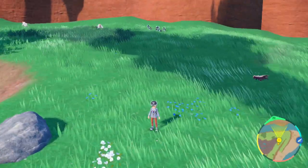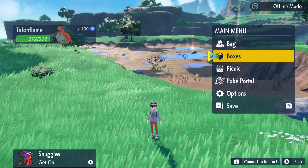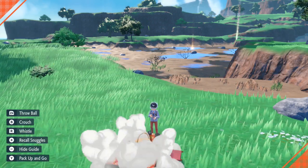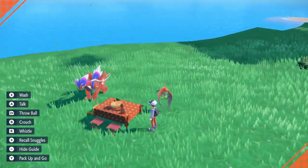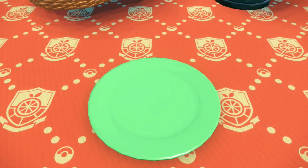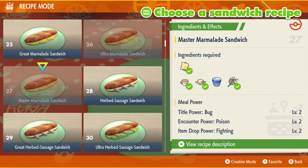The Paldean Wooper has a decent spawn rate down here regardless, but we're going to increase that spawn rate to get the shiny one to appear. If you are using Herba Mystica, you can get level three Sparkling Power to make it easier — just make sure you save beforehand to not waste your ingredients. If you don't have Herba Mystica, you need to use a level two Ground-type sandwich, because there are loads of Poison types that spawn in this area.